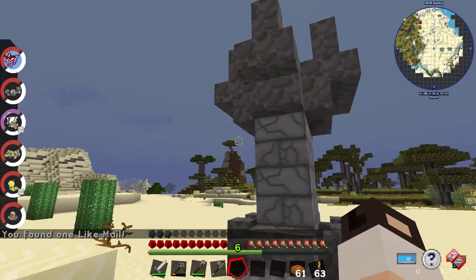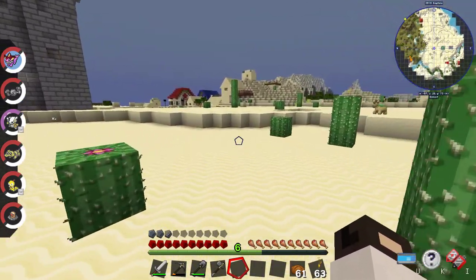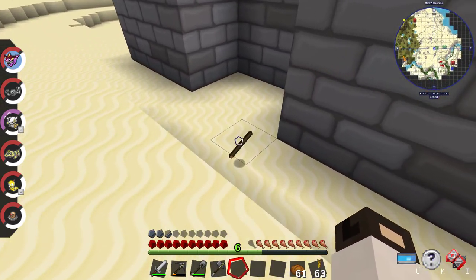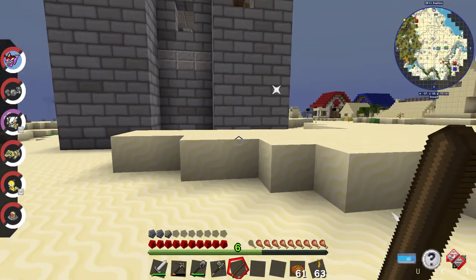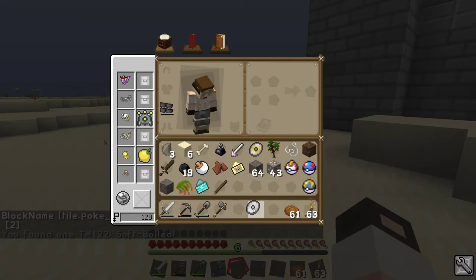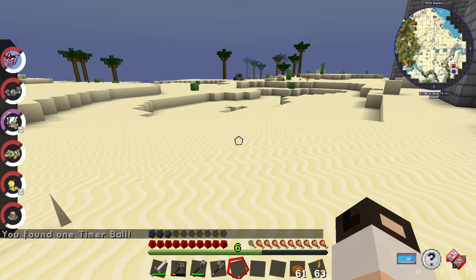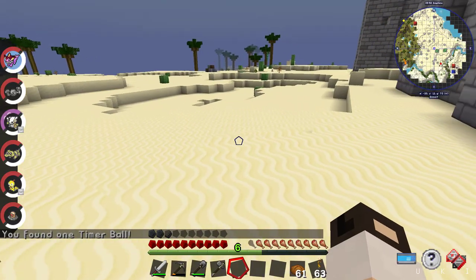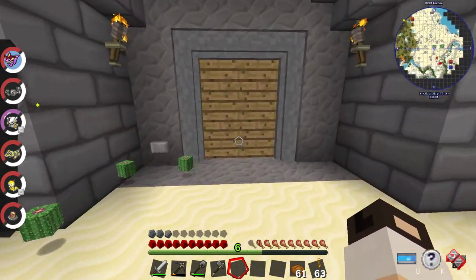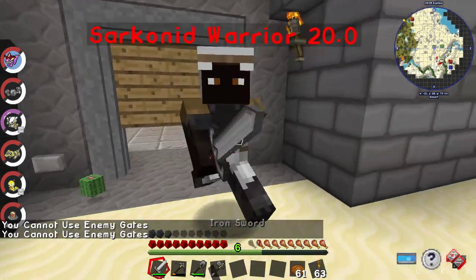What is this — just a little... is there a fire up top? No, just there. That's cool, something shiny. Stick — what'd I get? Soft boiled. Sold. And here's another one — Timer Ball. This, what is this? A stick? Cannot use enemy gates. Whoa!